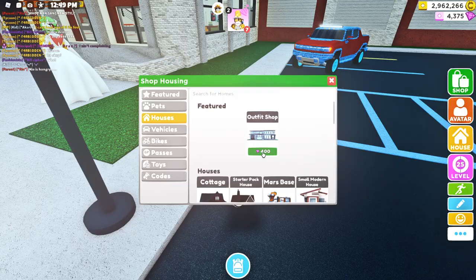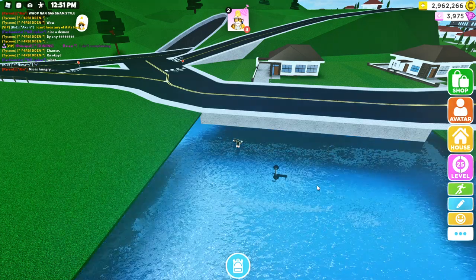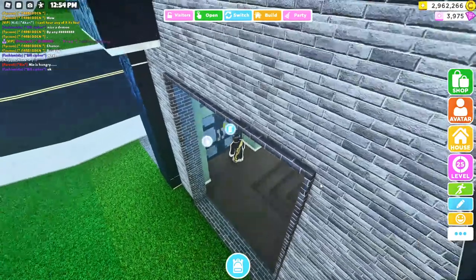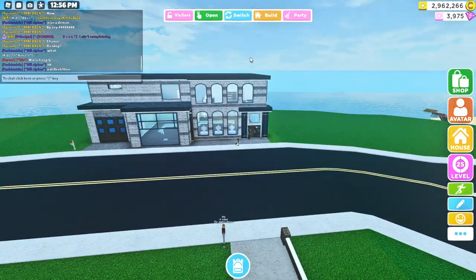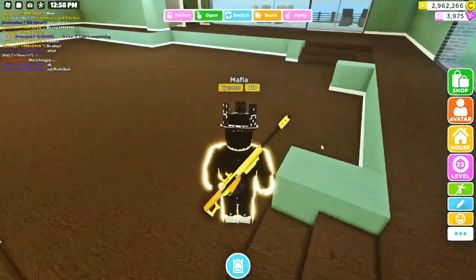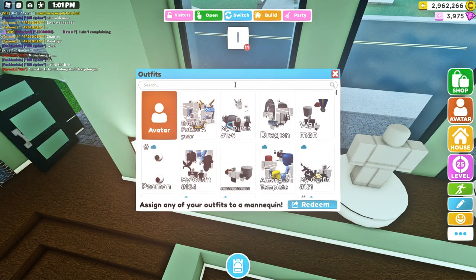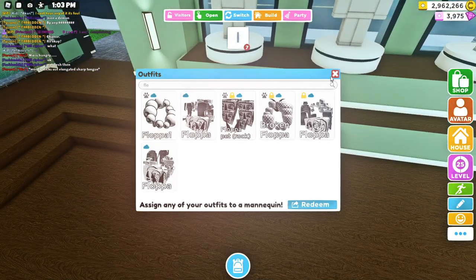So it's the outfit shop for 400 gems. I will buy it right now. Here I will teleport to it and I will do like a house tour. Then I will show you guys the new car, but I think this is the most requested because it's 400 gems.